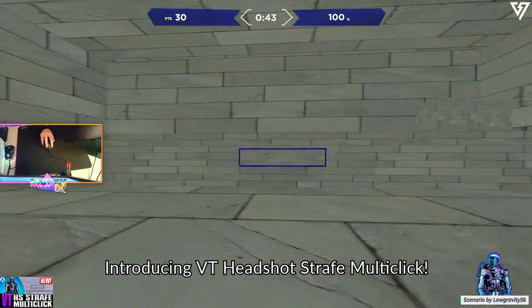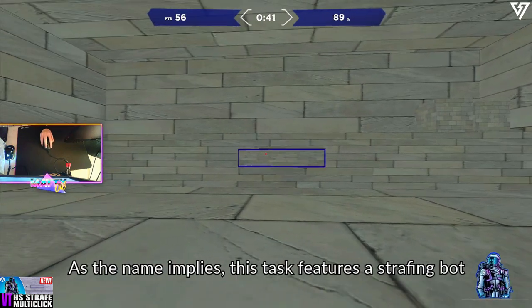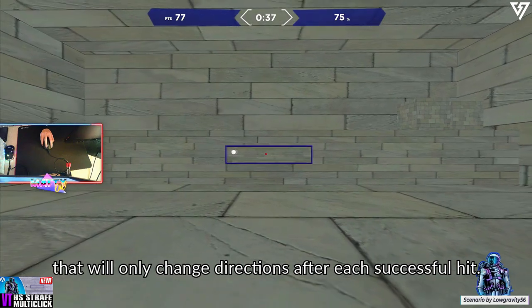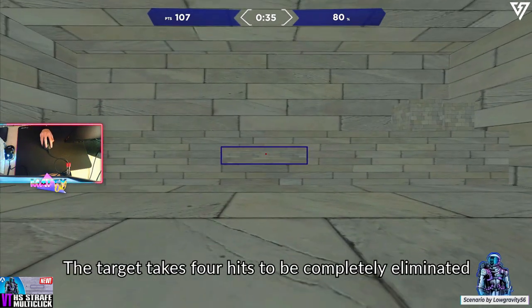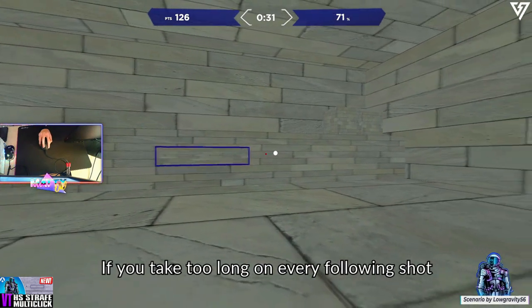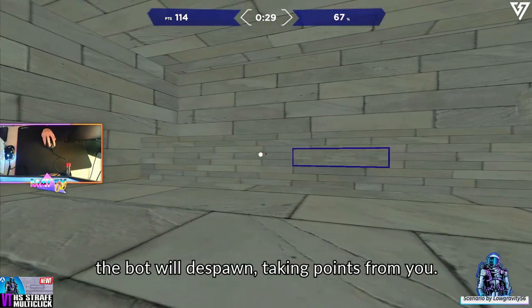Introducing Headshot Strafe Multi-Click. As the name implies, this task features a strafing bot that will only change directions after each successful hit. The target takes 4 hits to be completely eliminated, and only then will it give you points. If you take too long on every following shot, the bot will respawn, taking points from you.